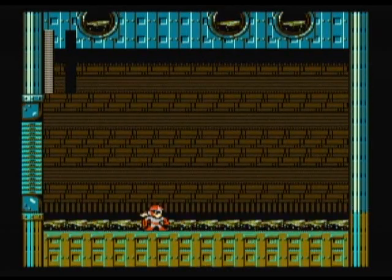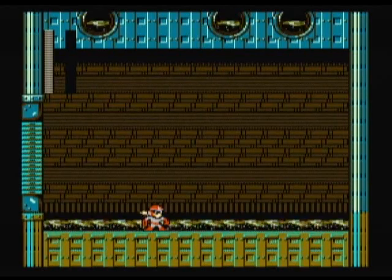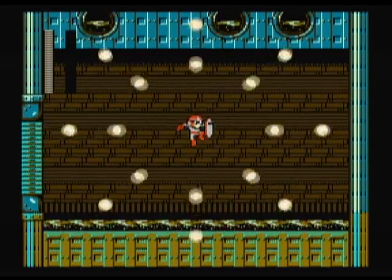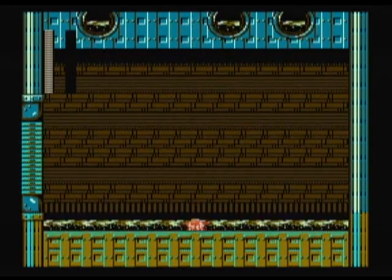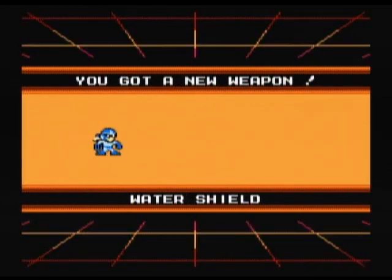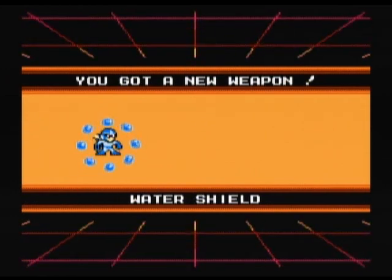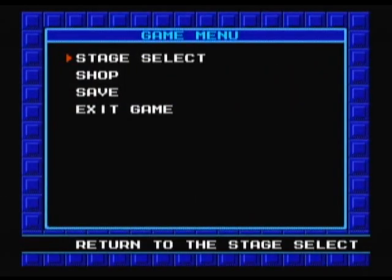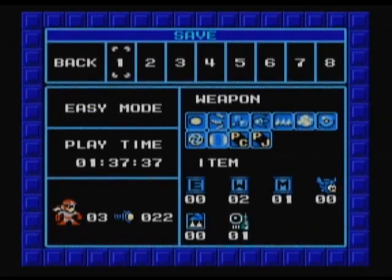And he's dead! I chose to do Pump Man first because I believe he's the easiest on easy mode. And now we get our first weapon - the Water Shield. I might have had some disparaging remarks about this during my blind run, but this is by far the best weapon in the game. It's better than the triple blade, in my opinion - at least it got me out of more jams. I think I probably abused it a little bit.